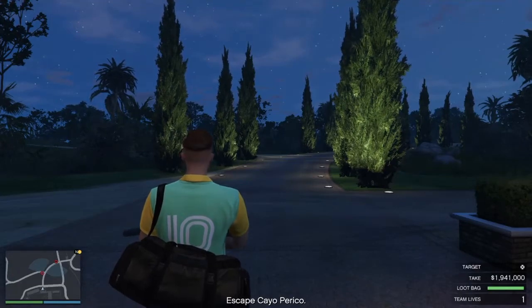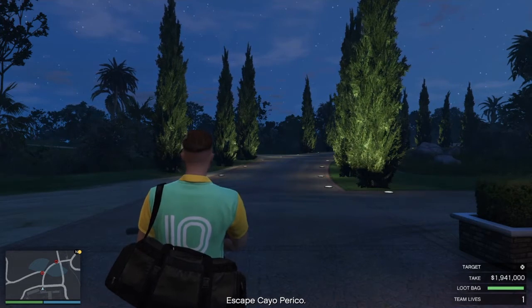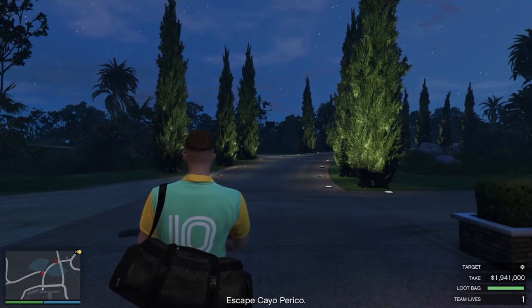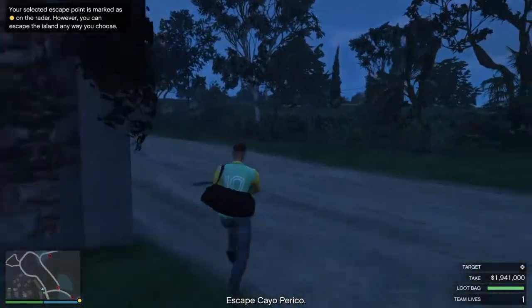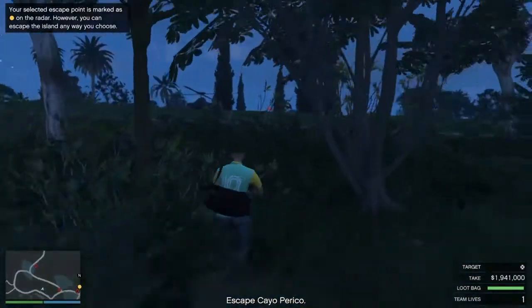Sup fam, your boy Strizzy here, back with another GTA Online video. Today we're going to be focusing on how to get rid of El Rubio in the Cayo Perico heist. This event week is really, really good — it's like 50% more on the loot, as you can see right there. I'm at 1.9 million.